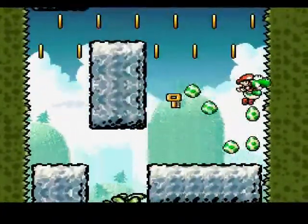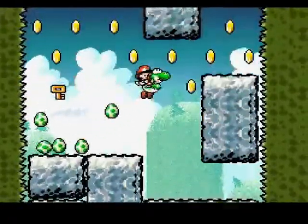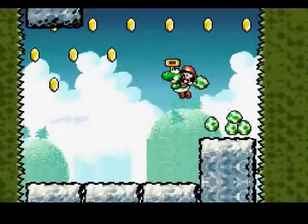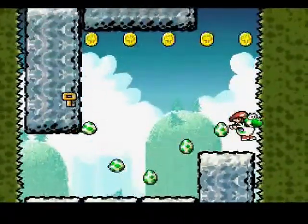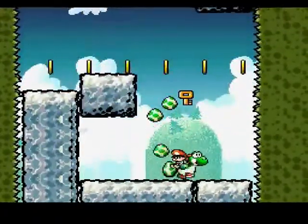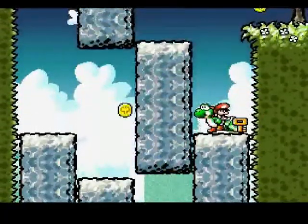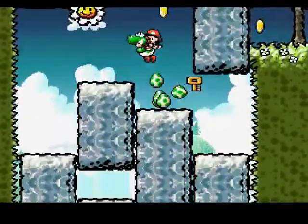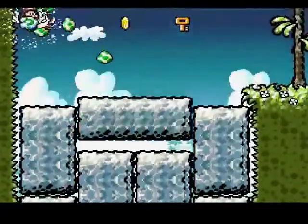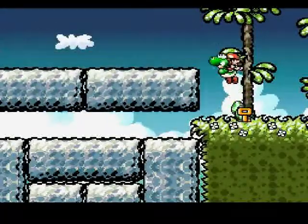Just grab all the coins — gives me something to do while I'm here. I'll cross here. Don't go there because there's that block, and that block, that block, that block. And we get to the top. This waits just a couple of seconds and then drops those final blocks on you, so you get a bit of time to grab that flower.